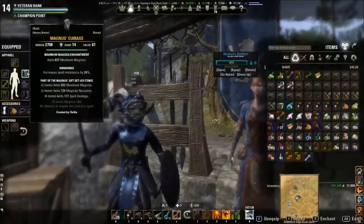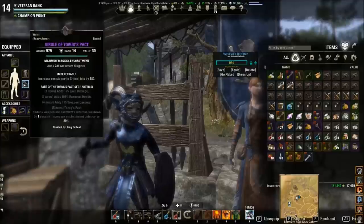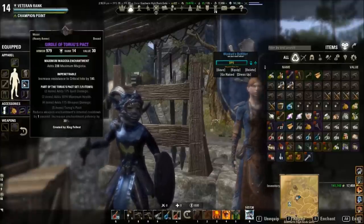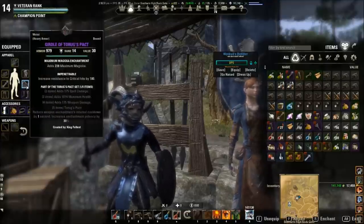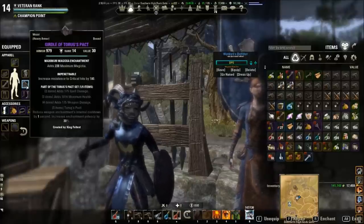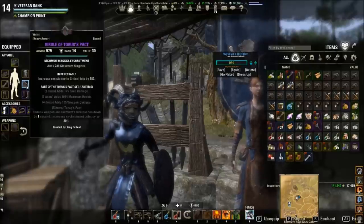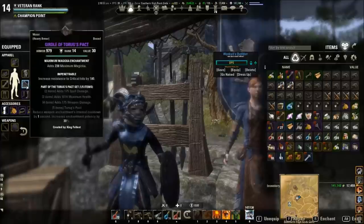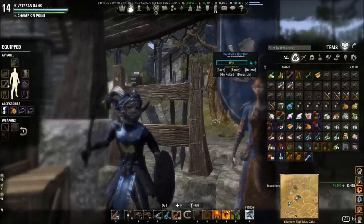You'll be able to get Magnus pretty easily. Nirnhon, maybe not so much, but you can also go with a different trait which is Impenetrable. Impenetrable increases your resistance to critical hits by a certain amount. At legendary status it gives you about 200 resistance to critical hits, which is nice if you don't want to get bursted down. Let's say you're on siege and dying all the time — something like this will help you get defensive. Also, it gives you a nice boost to spell damage from the Torx pack two-piece, so I highly recommend that.